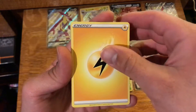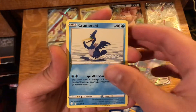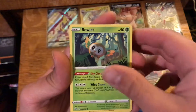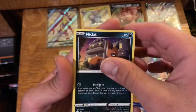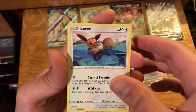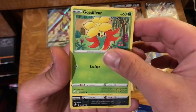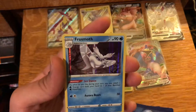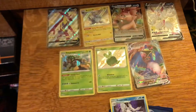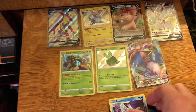Last pack magic. Lightning Energy, Trapinch, Rotom, Cramorant, Rowlet, Morpeko, Nickit, Eevee, Gossifleur, Reverse Spinarak — and we have a Holo Frostmoth to end our first Elite Trainer Box opening.